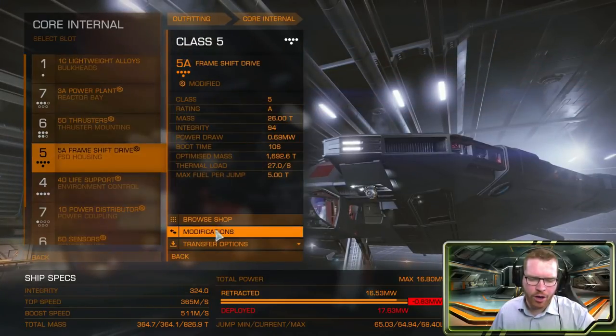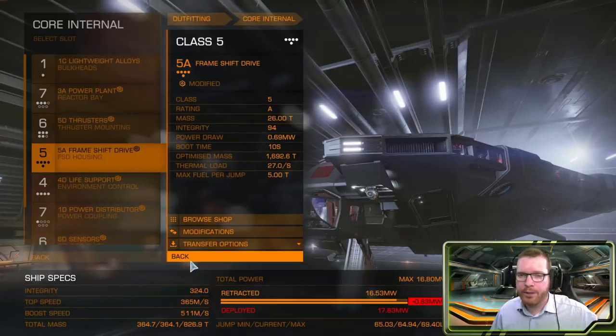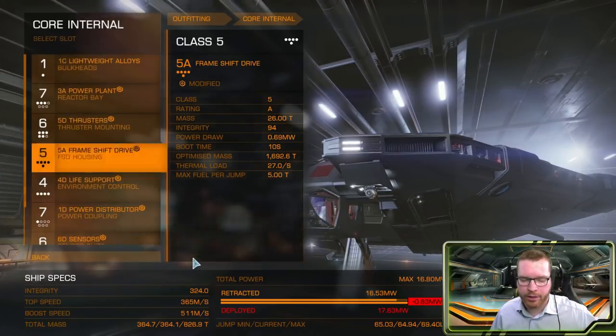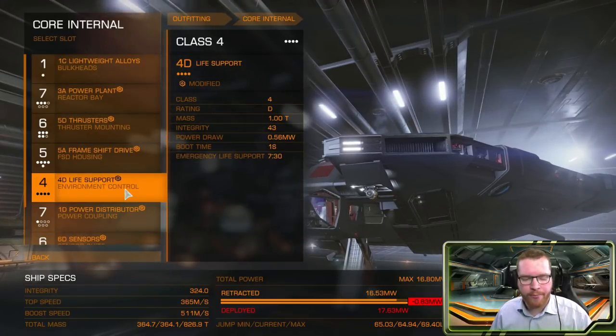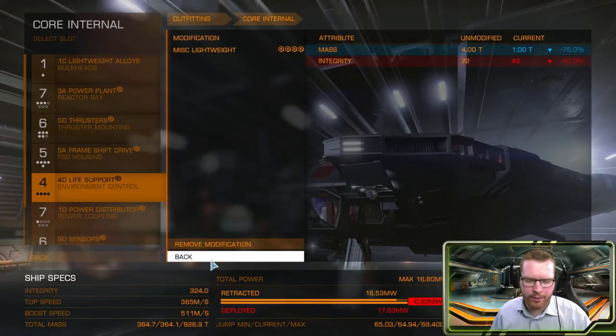Frame shift drive — not a huge surprise here — increased range and mass manager. I should also mention there will be a link for a Coriolis build in the description as well. Life support is also pretty straightforward and pretty standard: D-rated with lightweight on it.